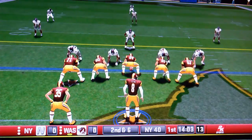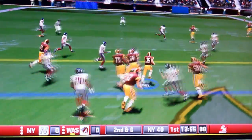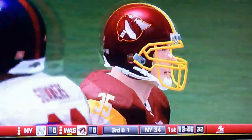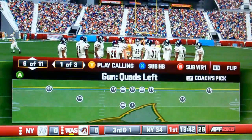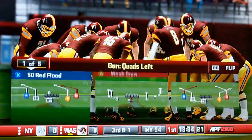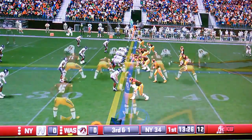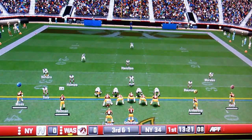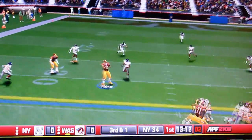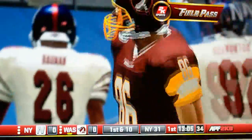Another thing I missed from earlier in this gameplay was formation shifting — that used to be in Madden. Why isn't it back? It's a strategic element to fool defenders, just like audibles, but audibles aren't the only thing that fools defenders. How about disguising coverages? ESPN 2K5 did it first, All Pro Football did it next — to my knowledge those are the only two games where you can purposely disguise coverage. The computer does it too in this game; the only thing the computer doesn't do is formation shifting.